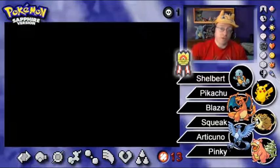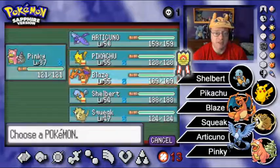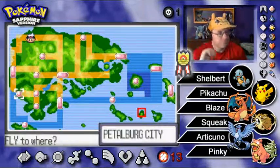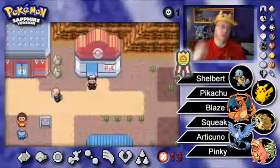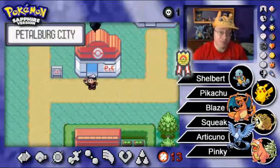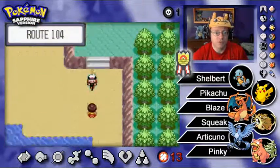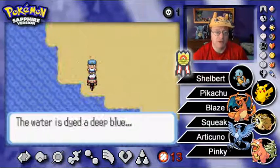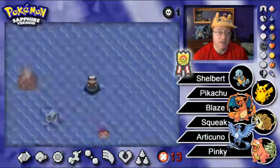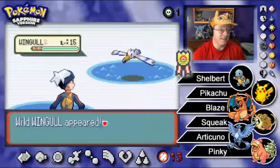With all that out of the way, we're heading off to the closest location — Petalburg City. That's the closest place to make our way to the Waterroot Cave where Regi Ice is residing. We've already unlocked all three of the Regi Brothers' caves. We get random encounters along the way, but I can run from them unless they're shiny.